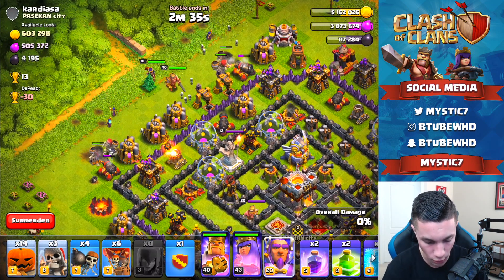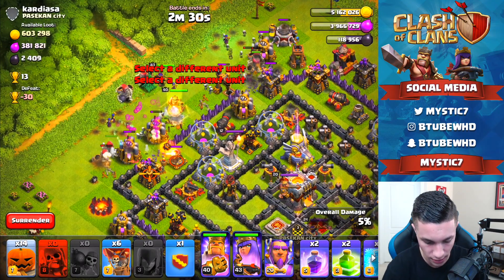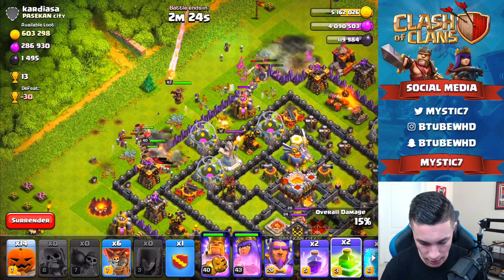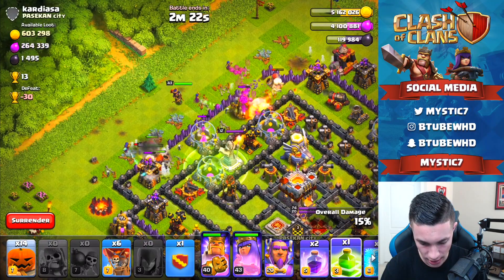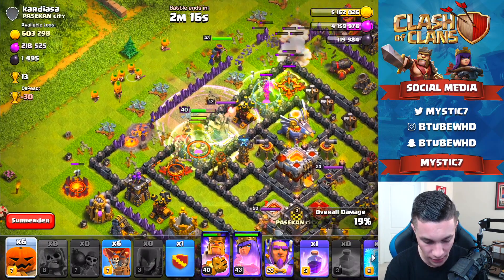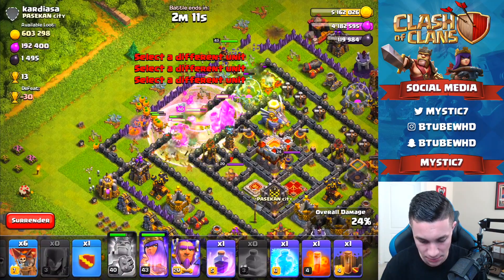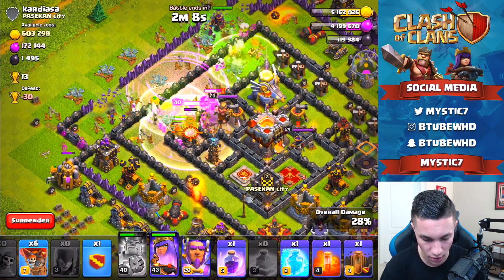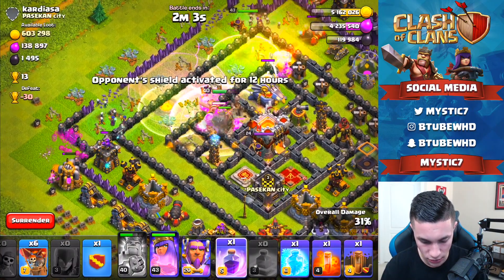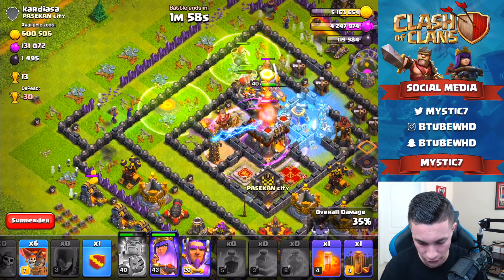Getting the witches coming in behind, plus the King, Queen, and Warden. Two wall breakers on each side — walls are open. Now a jump spell right here and another jump spell right here. The jump spells are in. Barbarians going in right here — they're gonna rock this. The King is getting smacked up so we're using the King's special ability. We are now in the middle of the base — actually doing pretty great. Debating when to use abilities. Bad rage spell placed, then a bad freeze spell on the Tesla.